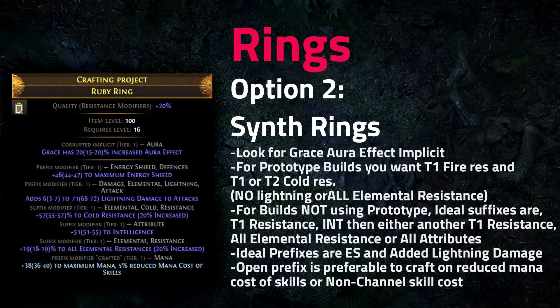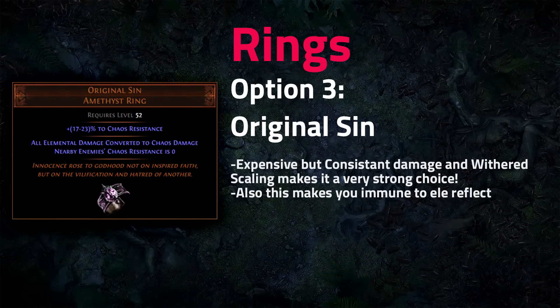Original Sin is an amazing ring for consistent damage scaling — it becomes especially powerful when you stack Wither with tools like Balance of Terror (casting Despair inflicts Wither on hit) or charms, converting all damage to chaos for massive scaling.